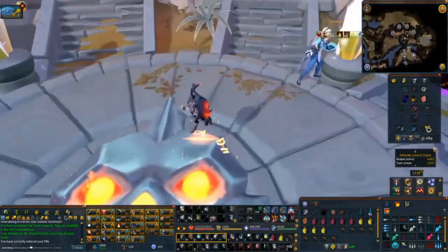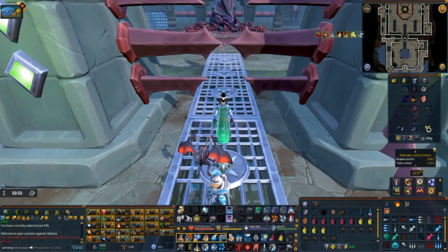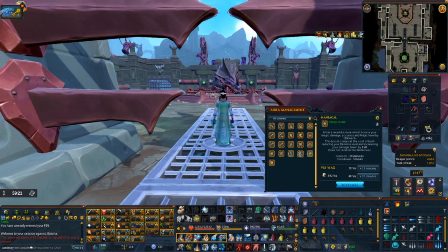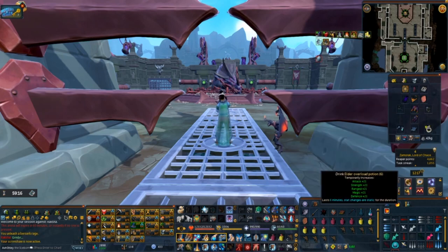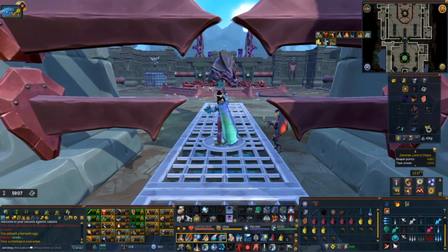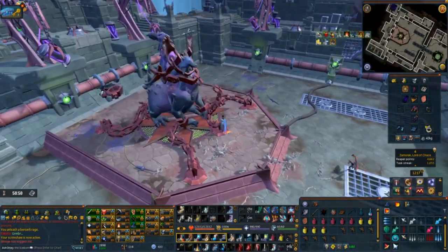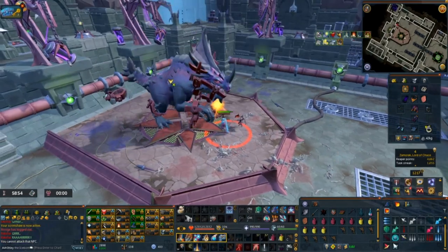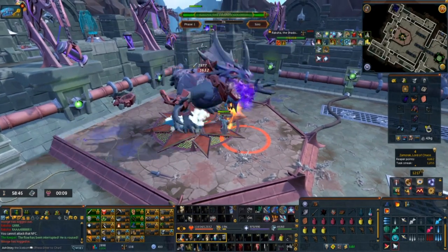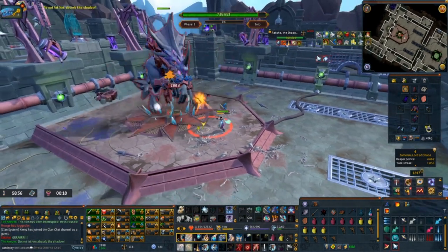Now we're ready — let's do the dang thing. I use maniacal for the fight. It's spicier, but we like it spicy. Overload up, animate dead, do what you have to do, and charge. We're going to be doing a lot of prayer flicking throughout the fight — this is really important, so let's count auto attacks together. 1 — Magic. 2 — Range. 3 — Magic. 4 — Melee. Now tail swipe — just step back a little. If you don't step back, you get wiggity whacked.